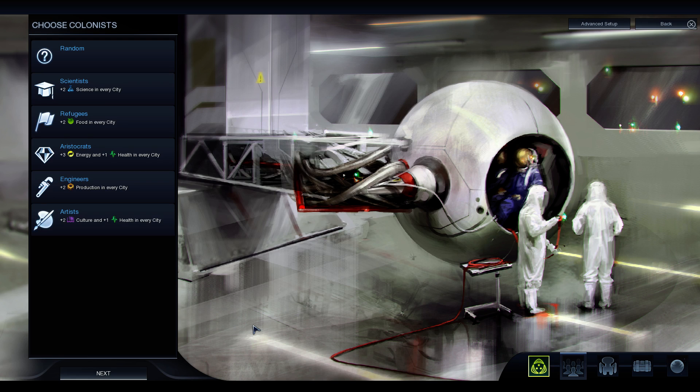Now we need to choose our colonists. What do we want here — more science? Science is good, but only two per city. What I'm really liking here is culture and health. Health is the new replacement for happiness. From what I've seen from Well of Souls, there are lots of sources to boost science, food, production, and energy, but culture is the most scarce — so Artists will boost us there. I assume the affinities and virtues boosts are alongside social policies, so extra culture is definitely going to be powerful.